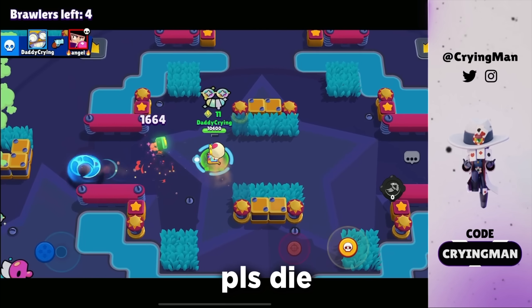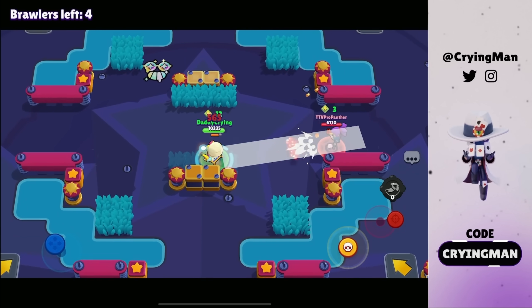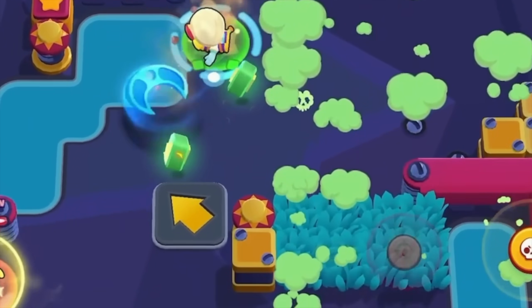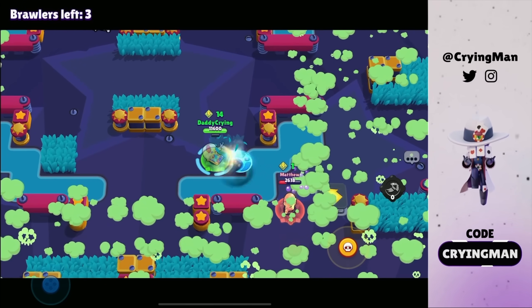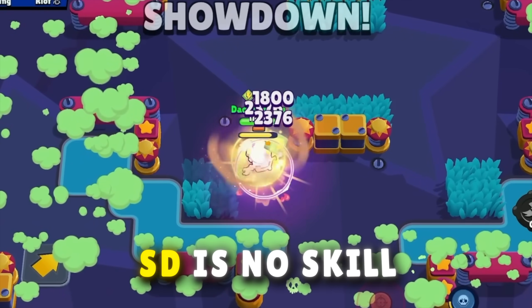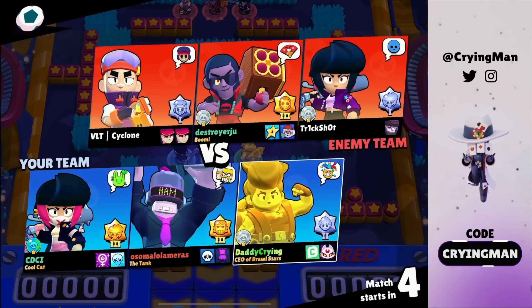These clowns are teaming — we're gonna kill them one by one. There are still four people left, so many campers. We can definitely get a kill on Shelly. This Fang is gonna go down to the poison — he's not even using the jump pad. This is why showdown is no-skill; you can get so many trophies by just camping.